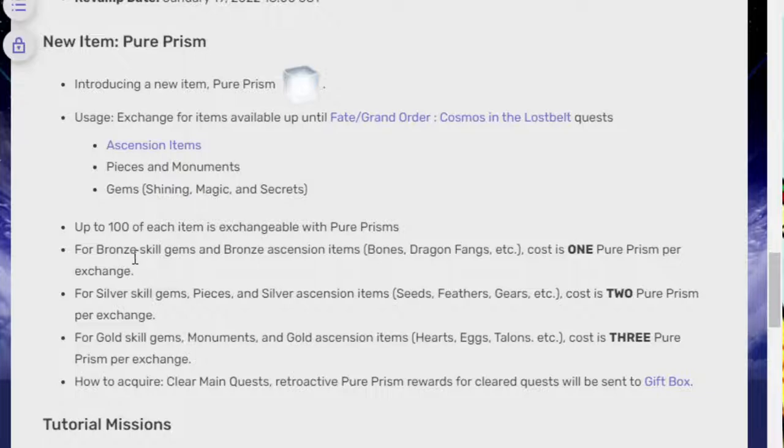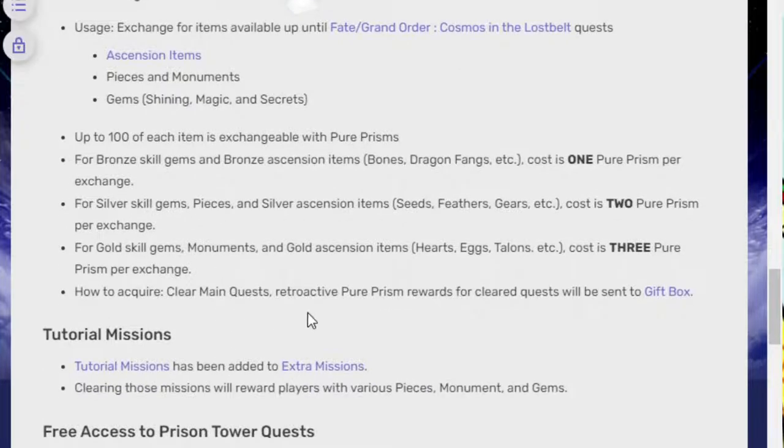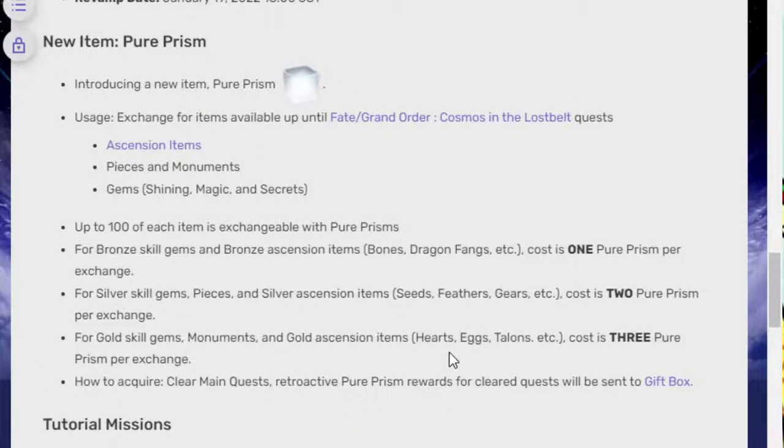You can get up to 100 of each item exchangeable with pure prisms. For bronze skill gems and bronze ascension items — bones, dragon fangs, etc. — the cost is one pure prism per exchange. For silver skill gems, pieces, and silver ascension items — seeds, feathers, and gears — it's two pure prisms per exchange. For gold it's three. It requires clearing the main quest, and retroactive pure prism rewards for cleared quests will be sent to the gift box.